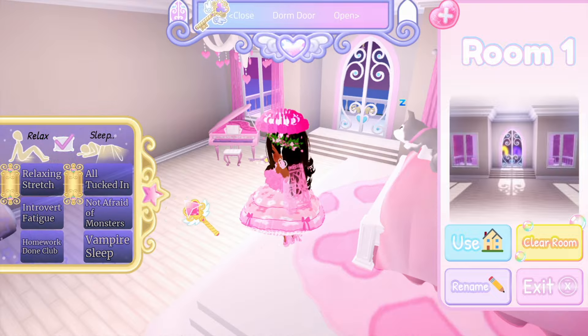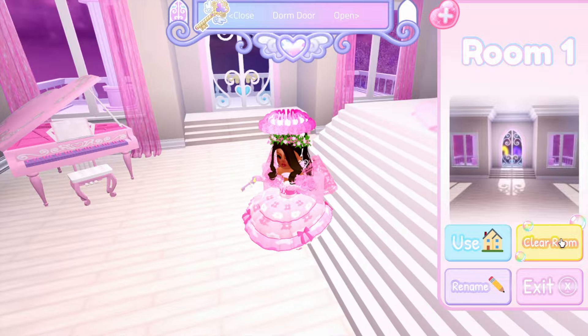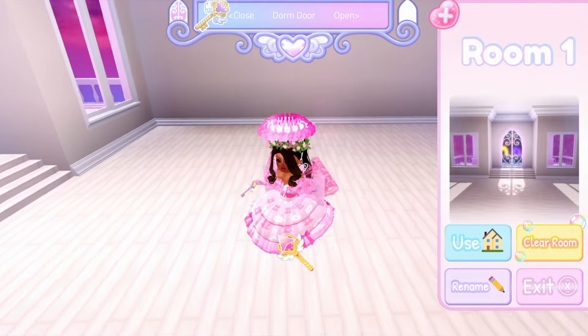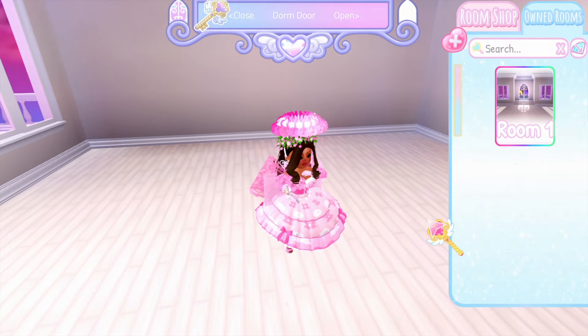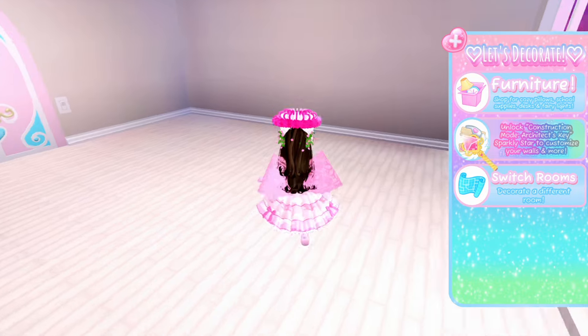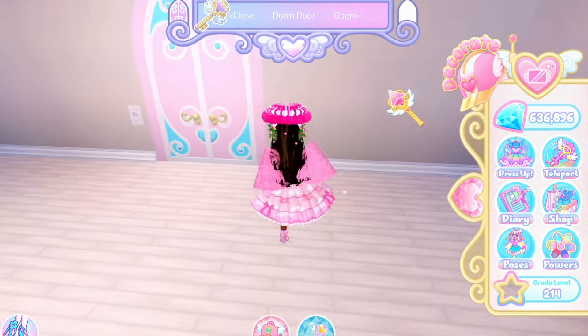I'm gonna rename this to 'Room One' because this is my OG room. You can clear the room — I'm gonna commission someone to make me a room, so I'm actually gonna clear it. Confirm action — clear the room. Yeah, it's not a big deal because I didn't like my room before anyway.